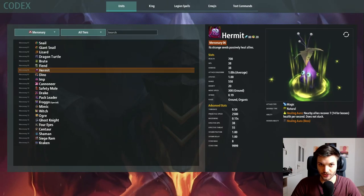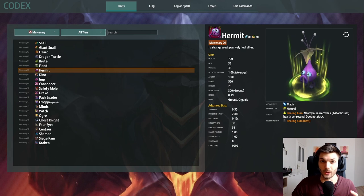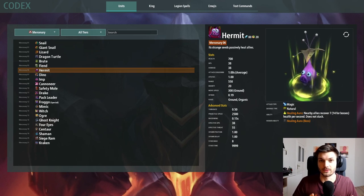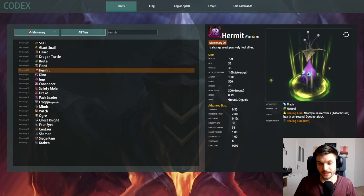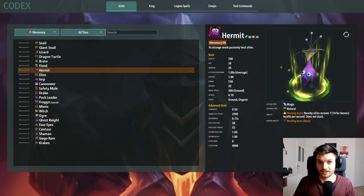Welcome everyone to this Legion in Short, today a mercenary video talking about the Hermit. Hermit is one of three aura units in the game at the moment. It costs 80 lithium and you will be granted 20 income.